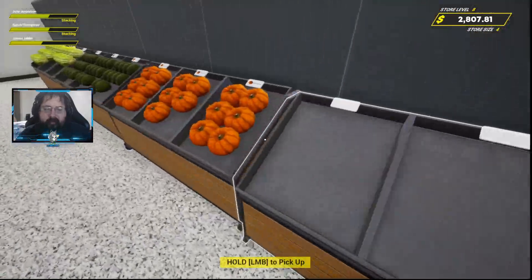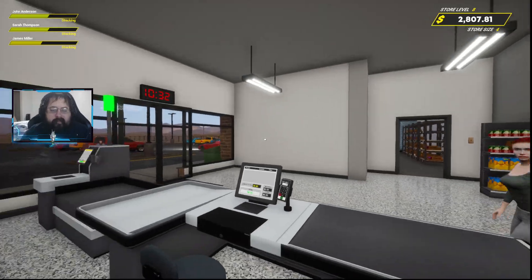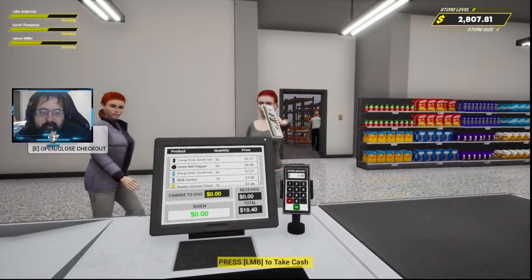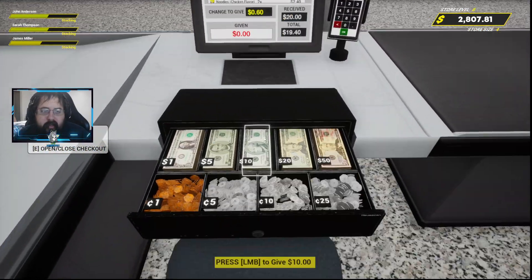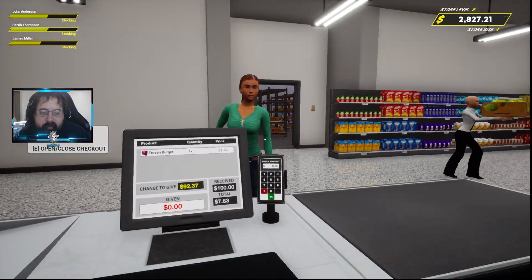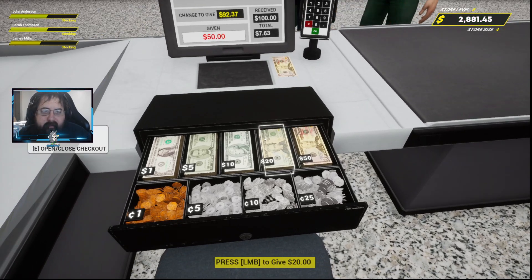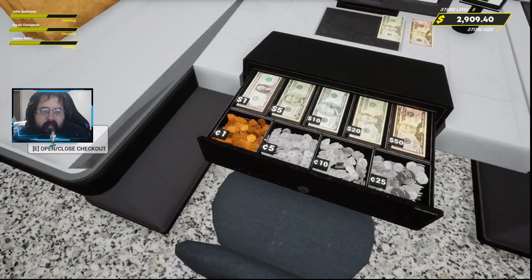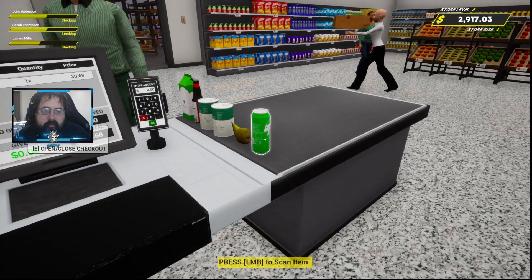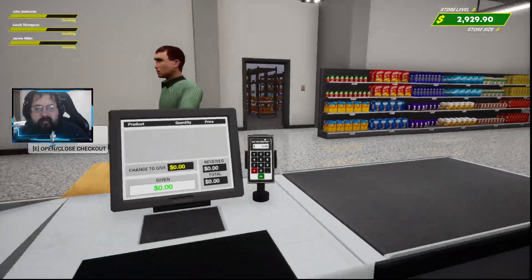It looks like we're struggling to fill this, but we don't have anybody at our register yet. Of course, as I say it, somebody comes to the register. 60 cents, there we go. And another one — do you use a $100 bill for a $7.63 charge? All right, so 50, 60, 70, 90, one, two, 20, five. There we go. Why are you here with a card? We have self-checkout. See you next time.